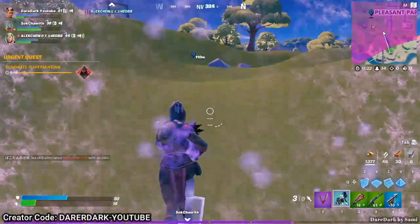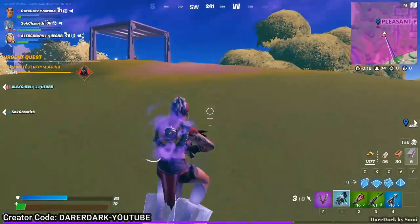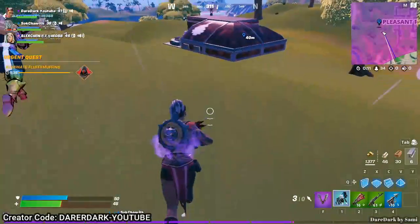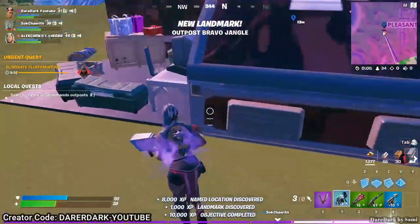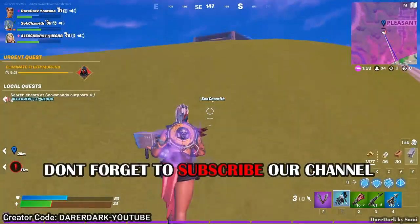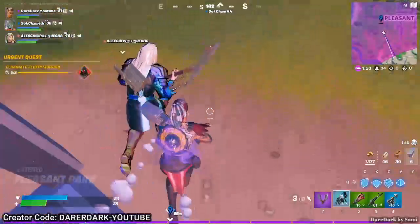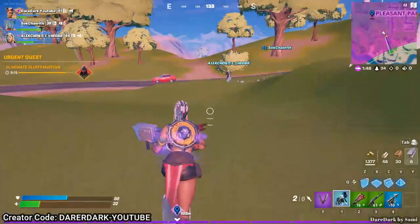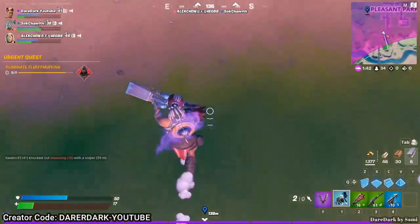Alex, I'm coming — can you help me? Counting down: 15, 14, 13... he helped me! I think I can reach it — yes! I finally completed the Snowmando's Outpost quest! Now I have to get outside of the storm — I have only 30 HP. LX, come with me! He's moving super fast but I'm slow.